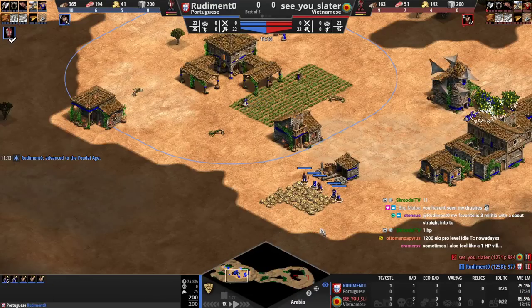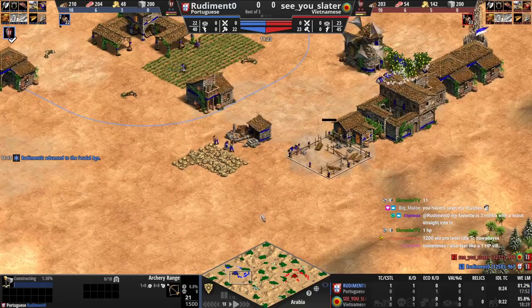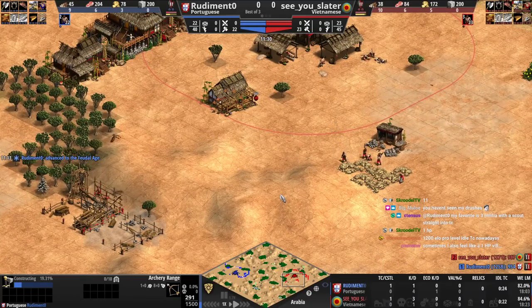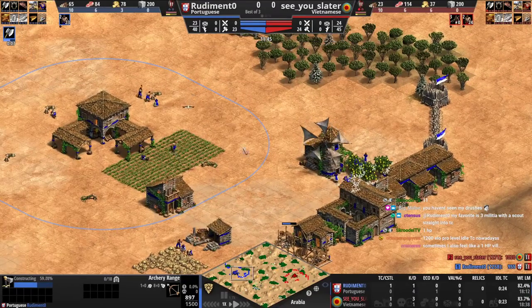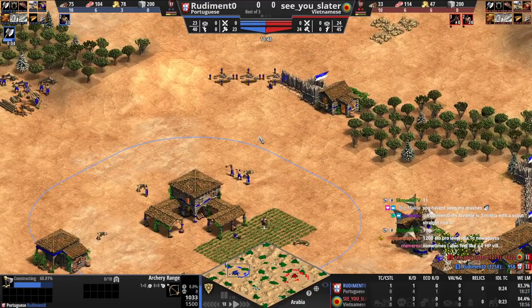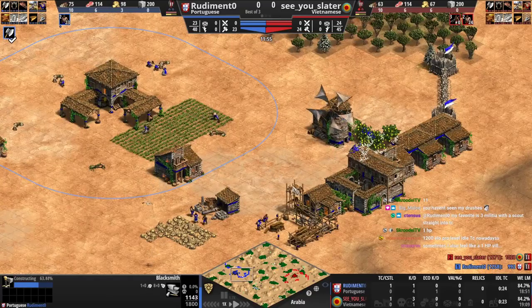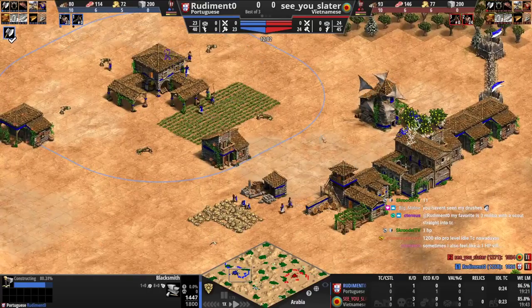Archery range — so you have no eyes on the front. Of course, if you had your militia still alive you could have eyes on the front and see what's coming. But you're going to go for your own archery range. I do like that — archers are a pretty good follow-up here. Vietnamese have the extra HP so you've got to be a little careful because their archers are going to be better, but yours are cheaper, so technically you should be able to make more — it should be about the same.